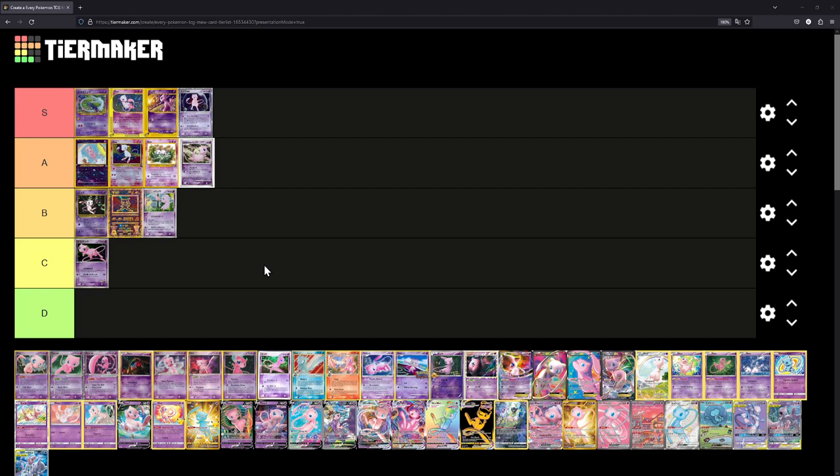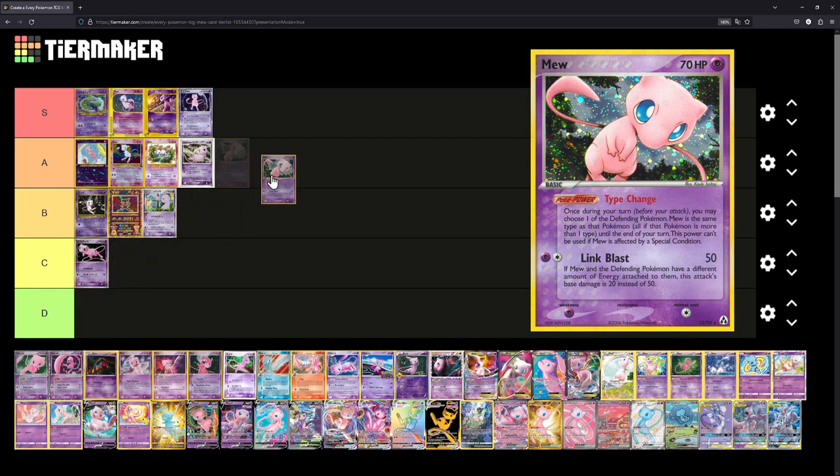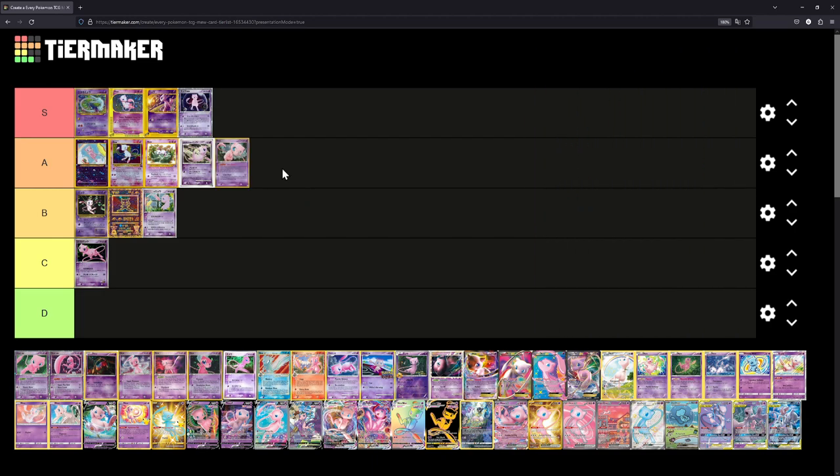Next up we have the Mew from EX Legend Maker — I think all three of these are from EX Legend Maker. This one I actually do kind of like. We'll place it at A for now. I like the expression on that Mew — it's kind of like a nonchalant meme or emoji, like 'it's for me.' I love it.